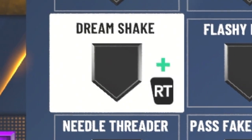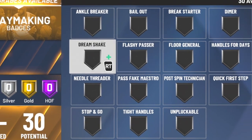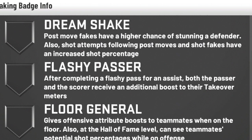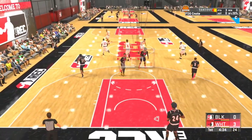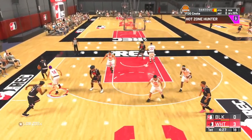The first badge I want to bring up is going to be Dream Shake at number 18. I feel that this is probably one of the most useless badges — I've never really seen any build on YouTube ever put this on their player. Dream Shake says post move fakes have a higher chance of stunning a defender, and shot attempts following post moves and shot fakes have an increased shot percentage. I had to put this at number 18 because it feels like only bigs will really use this. A lot of you guys are either shooting guards or mainly point guards.